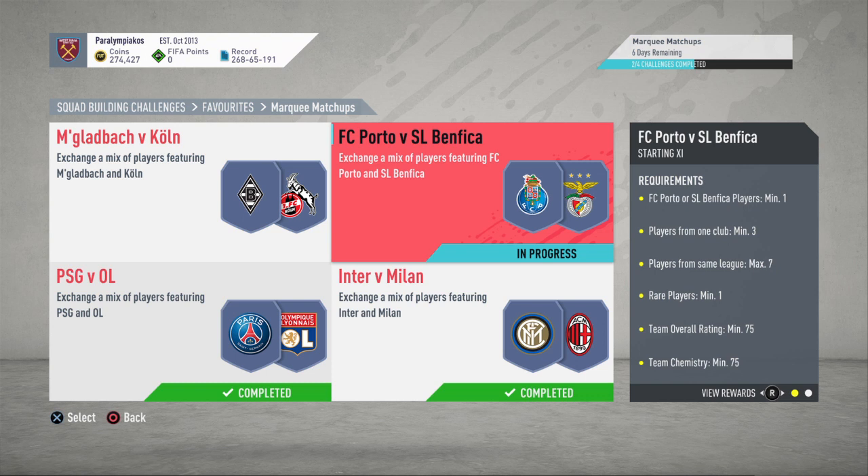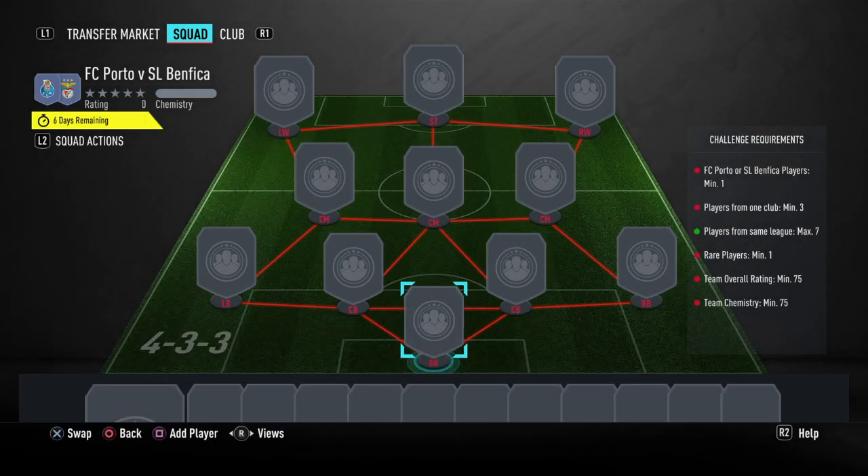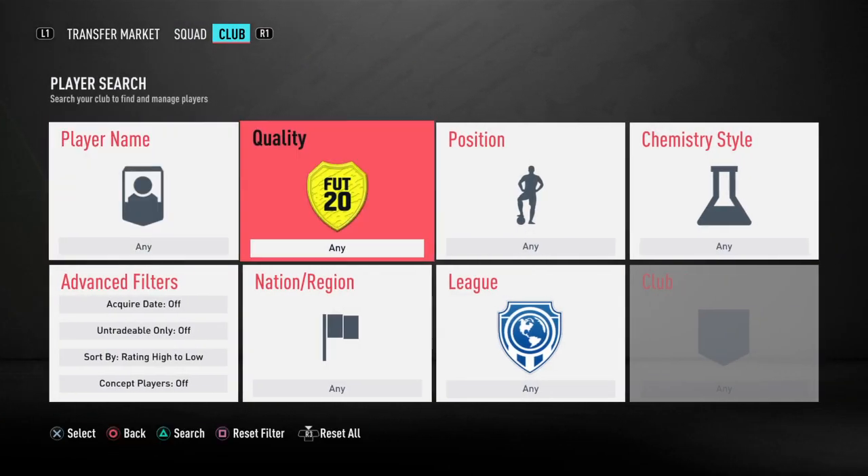We're going to go through the requirements first before we start. We need just one player who's played at either club, three players that are from the same club as a minimum, maximum seven players from the same league so at least two leagues need to be used, and a rare player rated 75-8 and 75-10. This is going to be around 4k to 4.5k, and no loyalty is required.